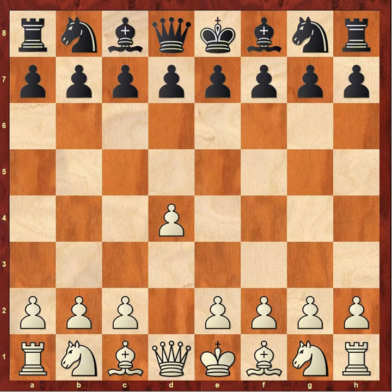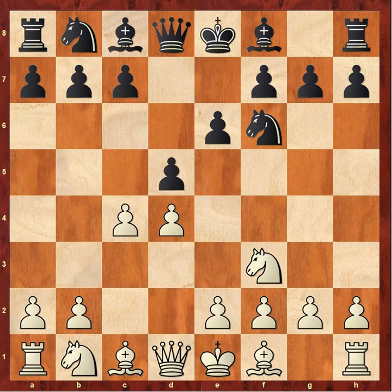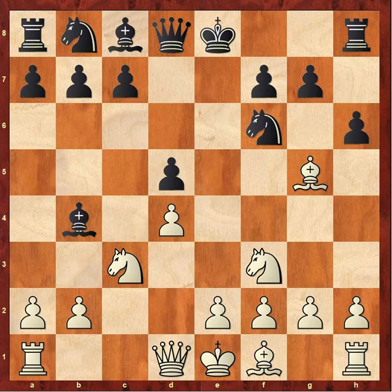Magnus Carlsen begins with d4, we got knight f6 from Aronian, c4, e6, knight f3, d5 — all very standard stuff — knight to c3, bishop b4 pinning the knight. Carlsen takes on d5, pawn takes, now bishop g5, pinning Aronian's knight. Aronian immediately puts the question to the bishop with h6.